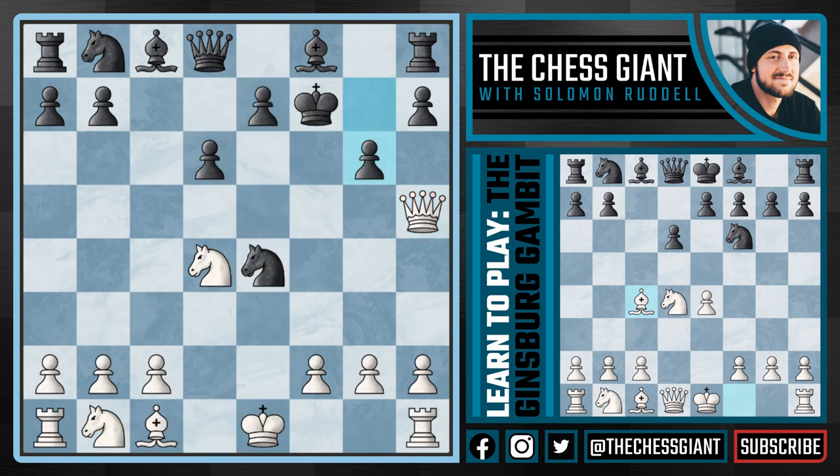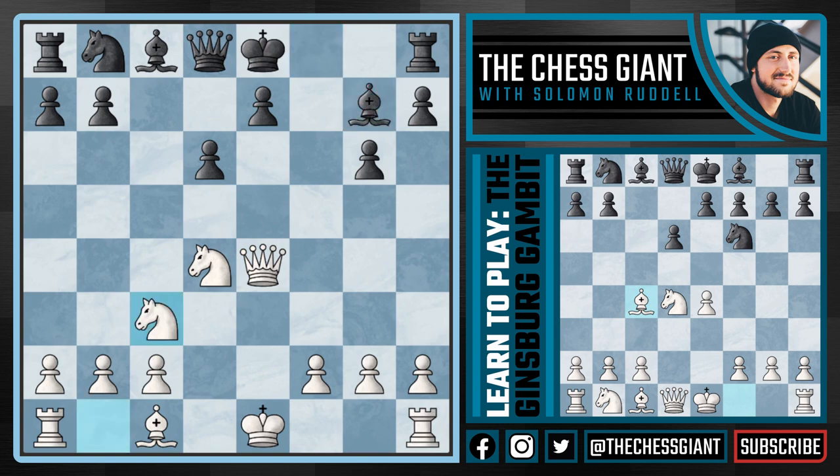What about g6? Again we have Qd5 check attacking the king and the knight on e4. Black has many options: e6, Kf6, Kg7, or Ke8. I think the only move giving black a fighting chance is Kg7, but it's easy for black to play Ke8. Against Ke8, white has a big attacking edge — take that knight off the board, and after Bg7, Nc3. Notice how hard it is for black to develop. The knight on b8 can't come to c6 because we just take it followed by Qxc6, going up a pawn.